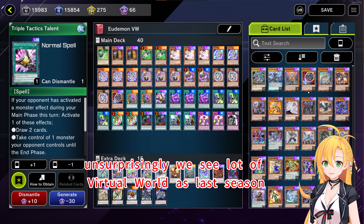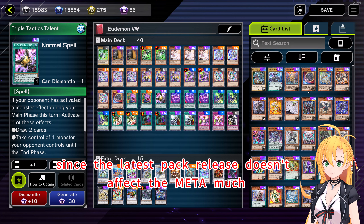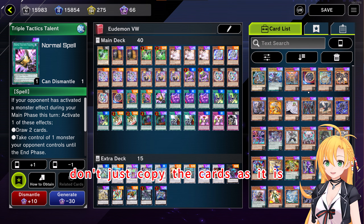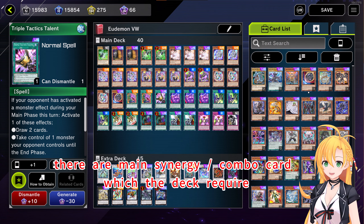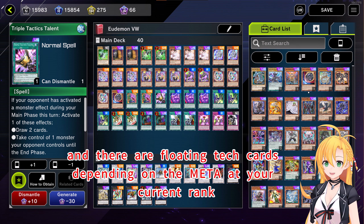Unsurprisingly, we see a lot of Virtual World as last season, since the latest pack release doesn't affect it too much. If you plan to net deck, don't just copy the cards as-is, which is a lot of new players' mistake. There are main synergy combo cards which the deck requires, and there are floating tech cards depending on the need at your current rank.